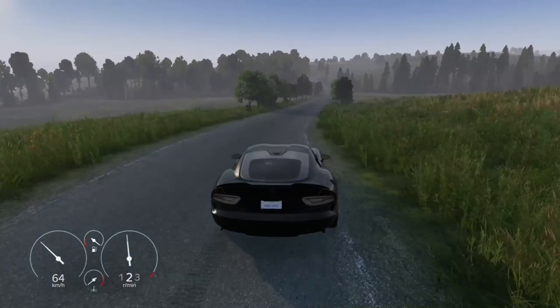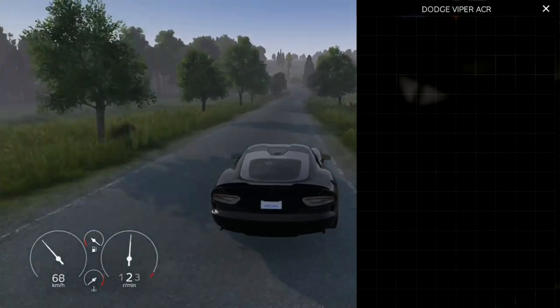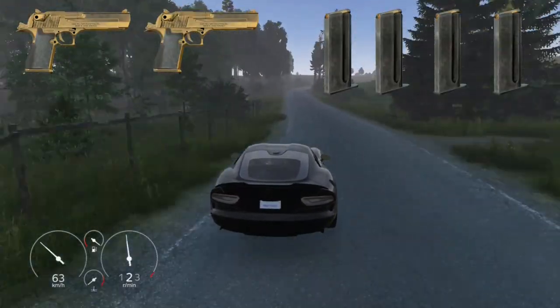Need space for your gear? No problem — it comes with a whopping 800 inventory slots to store all your essentials. To make you feel extra secure, the Viper GDS has not one, but two pistol slots and four magazine slots for all your protection needs.